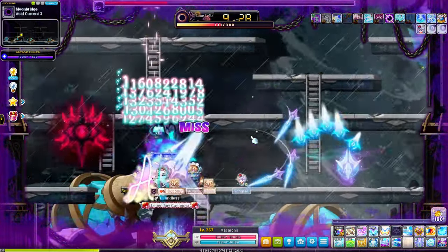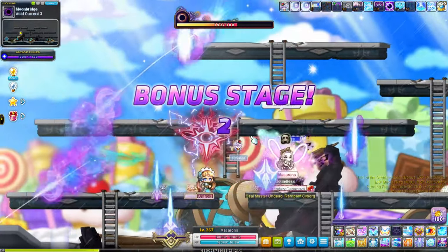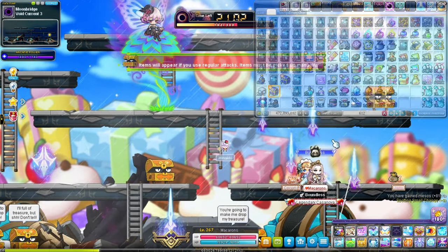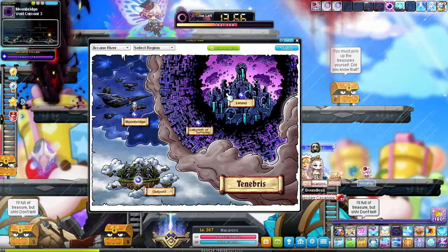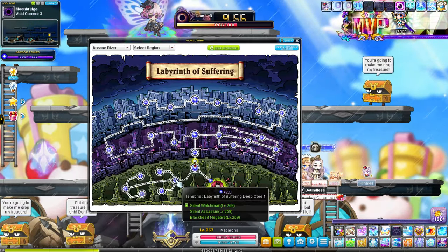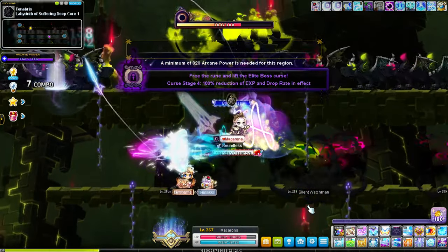I heard of some people staying at that map until level 255 — that's obviously optional, and the map layout is pretty decent, especially if you have a Kanna mule, Wild Totem, or Frenzy Totem. But the map I went to for levels 250 to 255 was Labyrinth of Suffering Deep Core 1. This map is very uncontested — very few people actually train here.